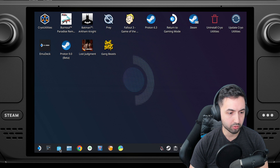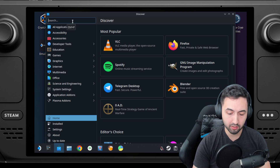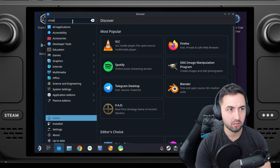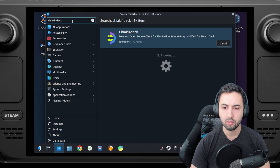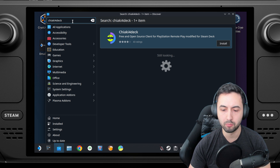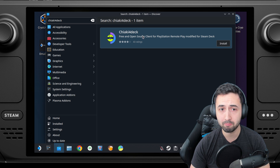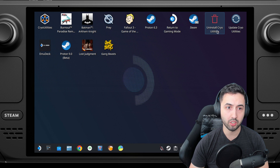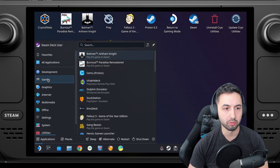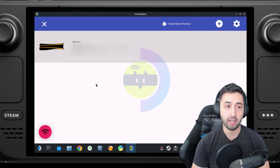Once you're in Desktop mode, go into the Discover Store and look up Chiaki for Deck — type it up. Remember that Steam key plus X brings up the on-screen keyboard if you need it. Find 'Fair Open Source PlayStation Remote Play modified for Steam Deck' and install it. Let's wait for the download to finish. Once it's done, close the store, go to the Start menu, go into Games, find Chiaki for Deck, and open it.